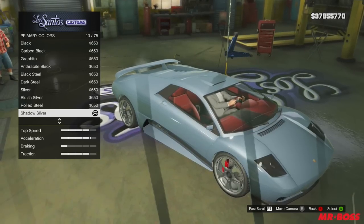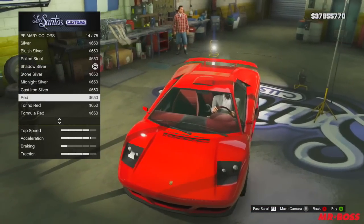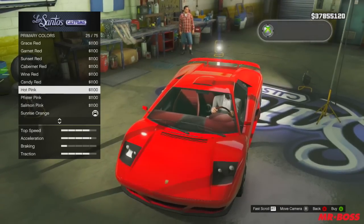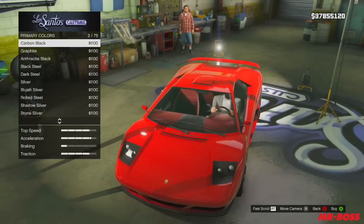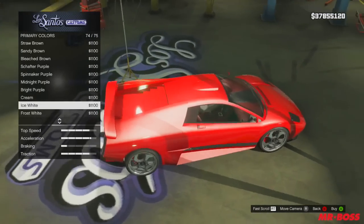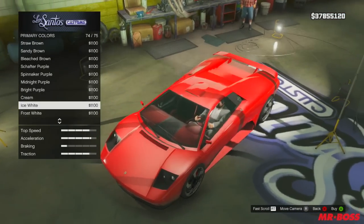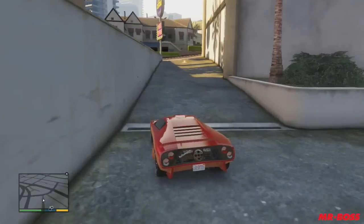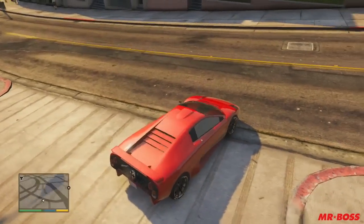Moving on to the next one, we're going to be going back to our supercars and we're going to be starting with just a regular metallic red color right here. And for our pearlescent, we're actually going to be using ice white. Now what that's going to do is it's going to bring out the red a little bit, not make it so dark, and kind of give it a little bit of flare. You can see right there when I spin the car around, it really does a nice job reflecting off the light. It makes the red pop, makes the white pop a little bit, and just doesn't make the red so overpowering. It really adds a nice little touch. You can see when I bring it out right here it's just got a nice feel to it — the white really reflects off the sun glare and just makes it look really nice.